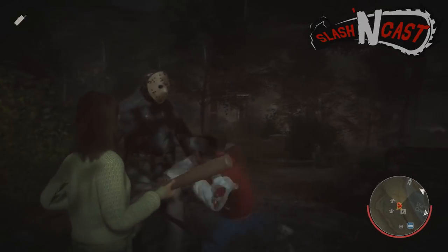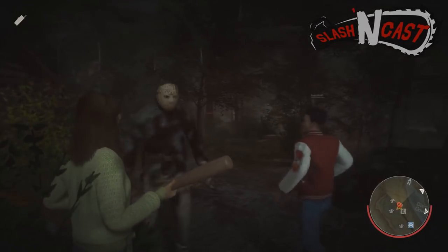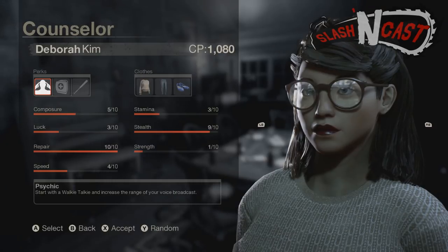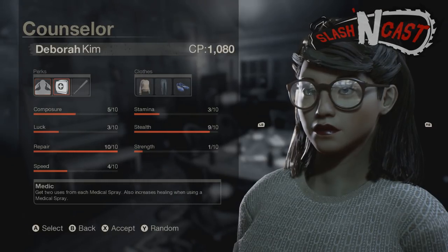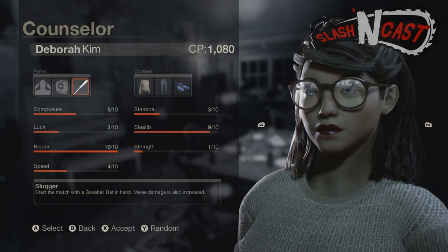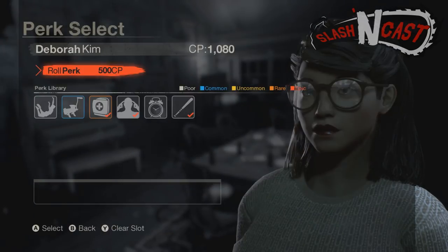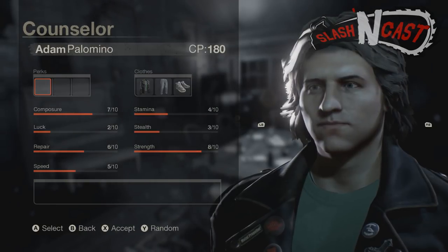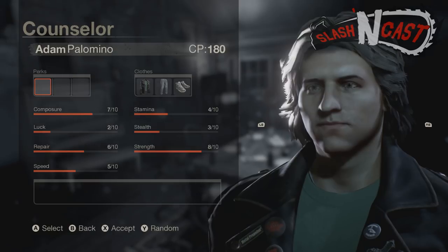With that, let's jump in to step one. First things first, before you even start the game you need to make sure that someone in the lobby is running with a female character. It doesn't matter which one, but you will need a female for one of the later steps. I prefer Deborah.